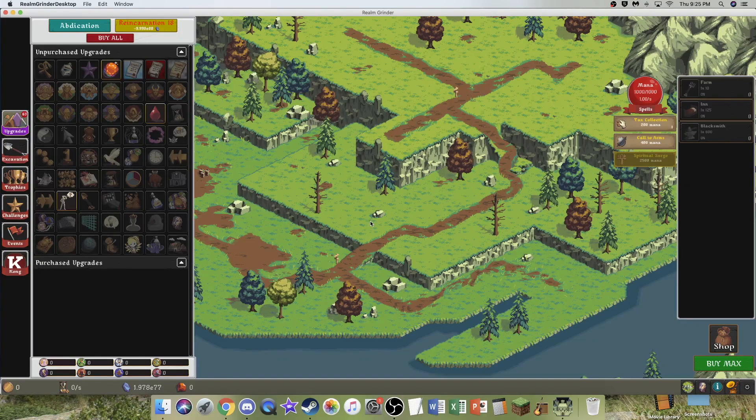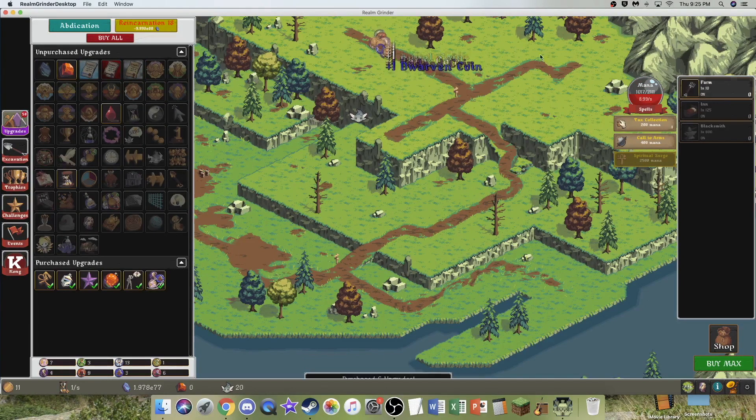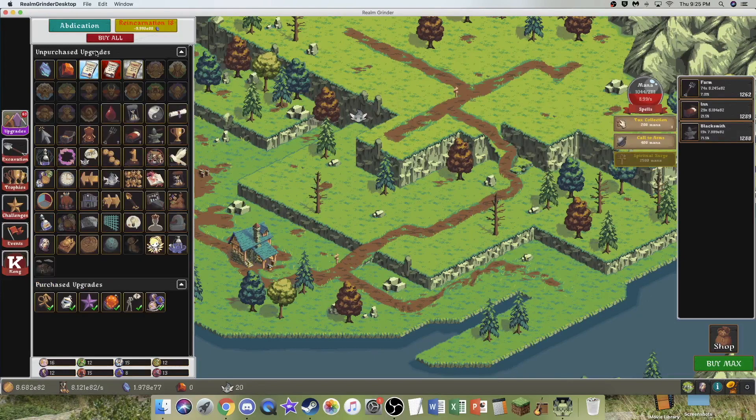Hi, Super Spruce here, back with another Realm Grinder video, episode 52. We're in Reincarnation 18 and we have E77 gems, because the Sunforce upgrade is just so good when it boosts the assist. It raises the cap from about E69 gems to about E78 gems with Mercenaries, so that's insane.